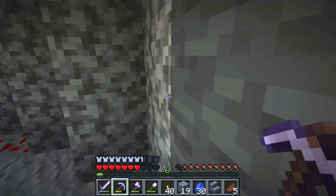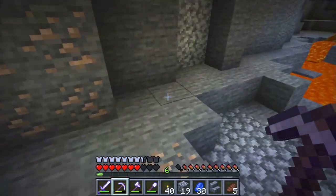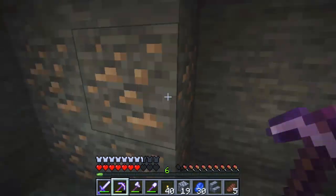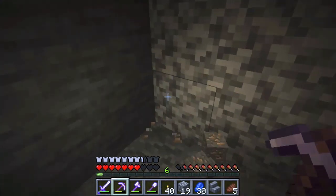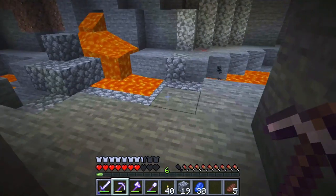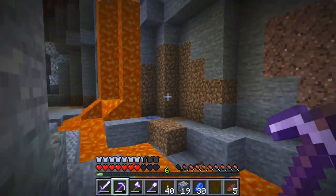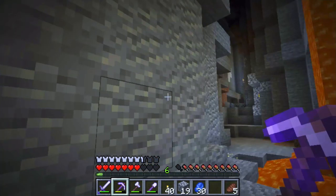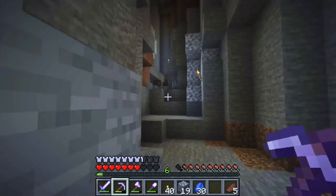Pretty dark up there, let's hope there aren't any mobs. Let's take as much iron as we can. Let's see how I'm doing on the iron front — fifteen, not bad. So we'll just keep the gold and the iron together. I don't need these stairs for now. A lot of lava here. So far, so good.